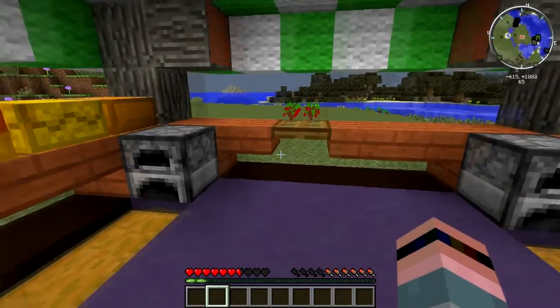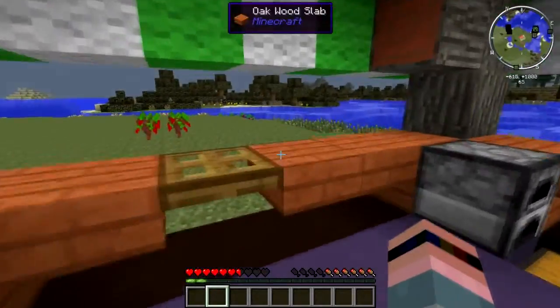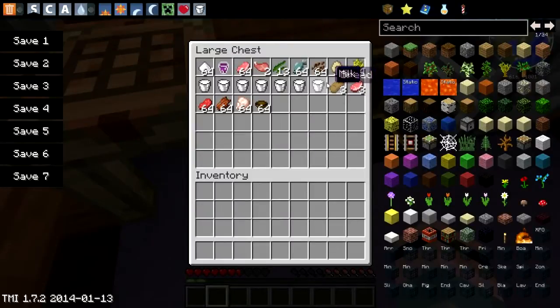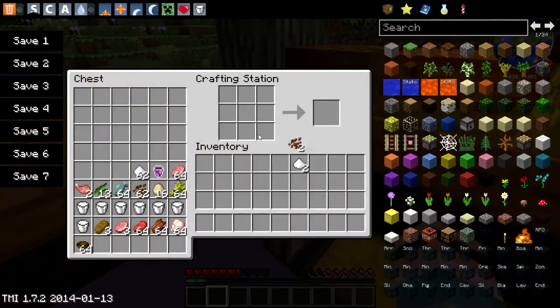One of the cool things about Lots of Food is it has a lot of very vanilla-like mechanics. I think it only has one machine, and we will get to that in a minute. But mostly you take things and combine them in new ways. Here is chocolate — cocoa beans and sugar. Two cocoa beans and sugar makes two chocolate bars. You can actually make a block of chocolate with nine chocolate bars.